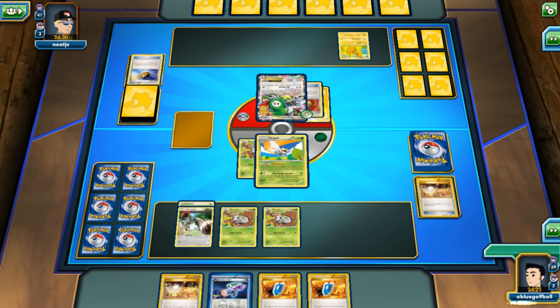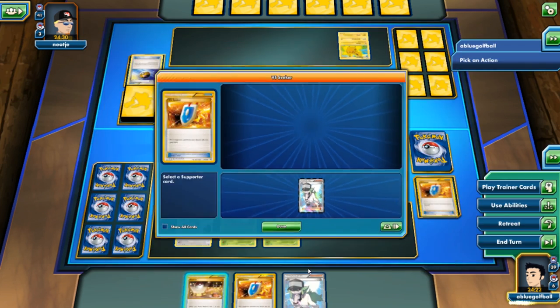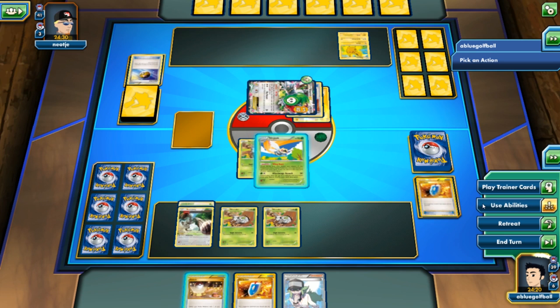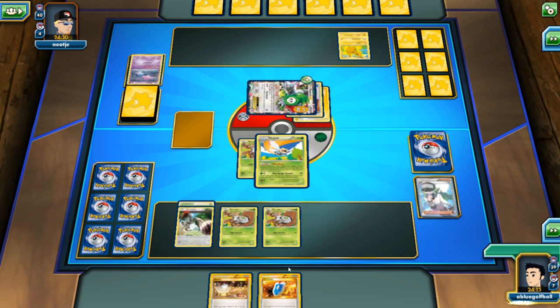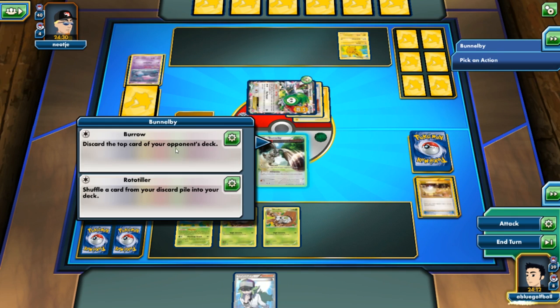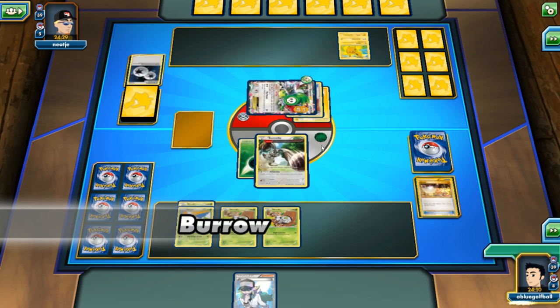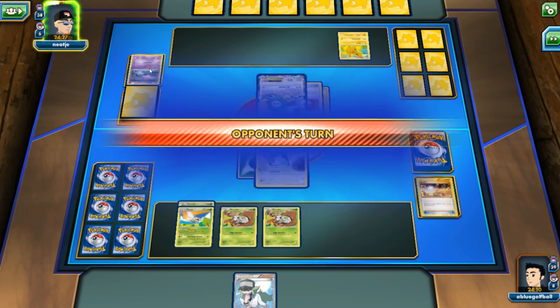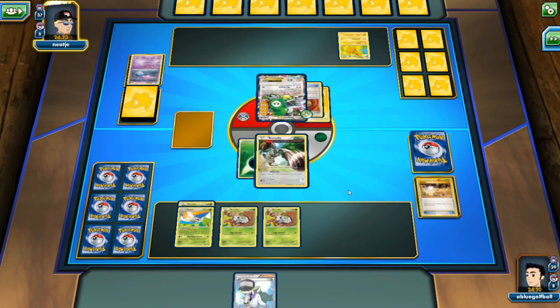Let's see if we can put them to sleep — yes, we do. Let's use the abilities, Wing Buzz, and play an N. We'll Burl a couple more times. Discarding a DCE — and another Zubat! Three Zubats in the discard pile. These Zubats didn't even have a chance to see the light of day.